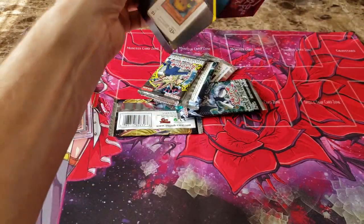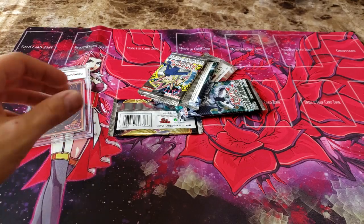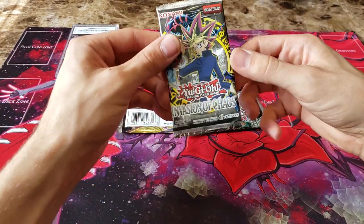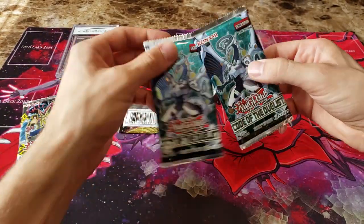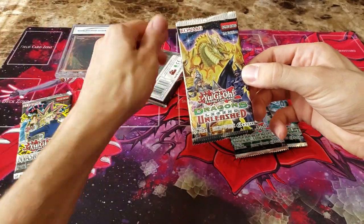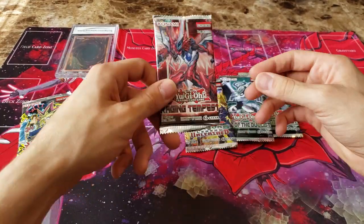And then we have all of our Booster Packs. Pretty cool box — I like that it has the original characters in it. So I have my graded card, which I'll save to the end of the video. For our Legacy Pack, we have Invasion of Chaos, which is probably one of my personal favorites. And then for our random Booster Packs, we have two Code of the Duelists — first edition, mind you — and then we have a Dragon's Legend Unleashed. And for the last pack, we have Raging Tempest.